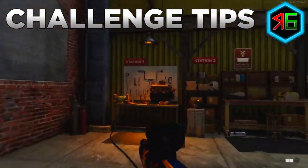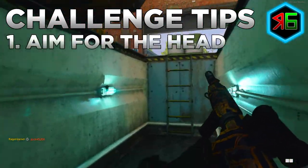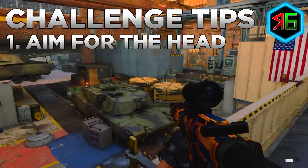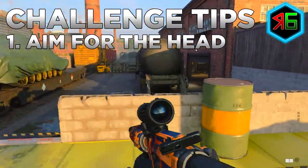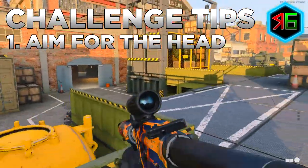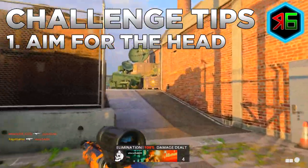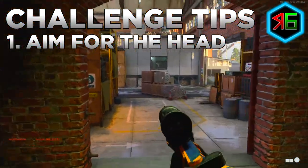Now for the in-game tips. First, you need to actually aim for the head — always pre-aim at eye or head level as you move so that when an enemy appears, their head lines up with your crosshairs. Don't rush to just get any kill; take slightly longer to line up the shot on the head. If you shoot too quickly, you'll often miss the head and shoot elsewhere, wasting the opportunity.